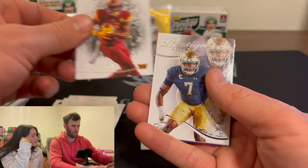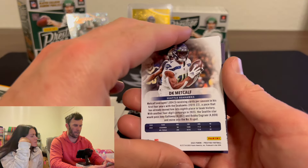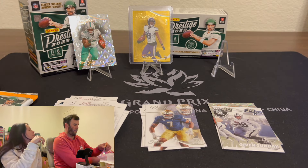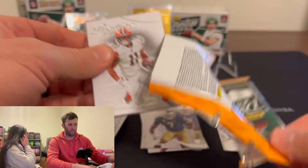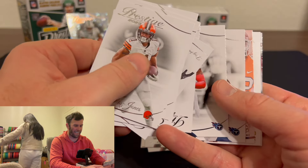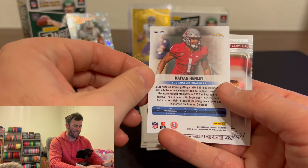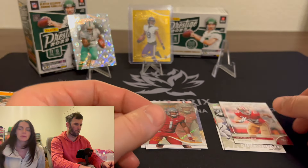We're just going to fly through here to get to the rookies. Isaiah Foskey. DK Metcalf on the diamond. And then Josh Jacobs on the Ending Given Sunday. Day in Henley on the diamond. And then Nick Bosa for the record.